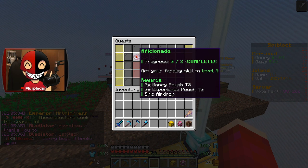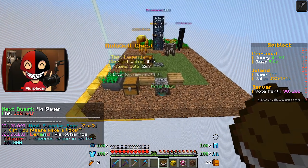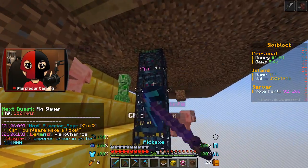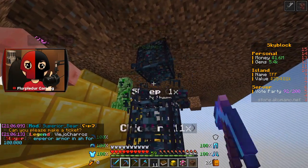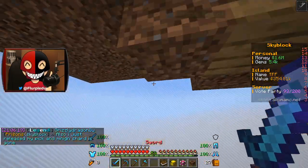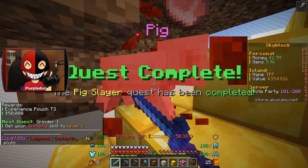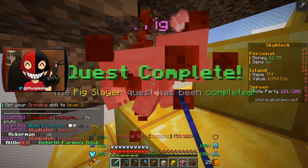Our next quest was to place the airdrop, which we did for $20,000 and a common chunk hopper, which we sold. I need you to place the chunk hopper. Pig slayer — kill 150 pigs. I forgot this quest was coming up. Never mind, I do have pigs. Also, you can see in chat: auto-clicking is allowed, guys — it's just not AFK auto-clicking. Fun fact of the day.